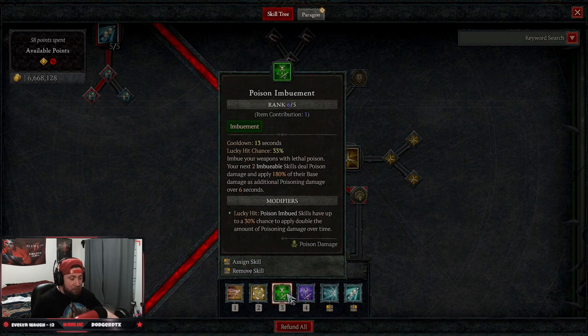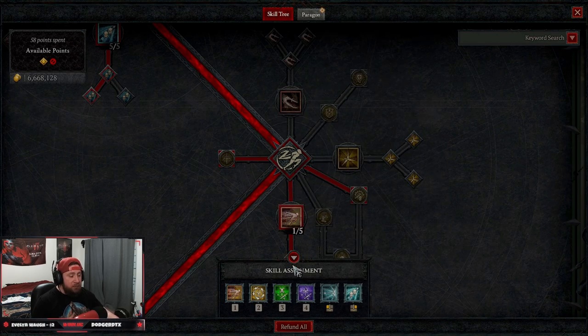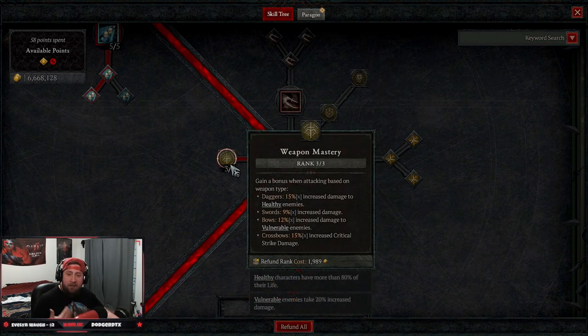When you do that on hardcore, you're going to drop one of the imbuements. I suggest dropping Poison Imbuement for now, and just pop the additional points into Shadow Imbuement, which is fine. On softcore, we're just going to do Dash, which is really strong.